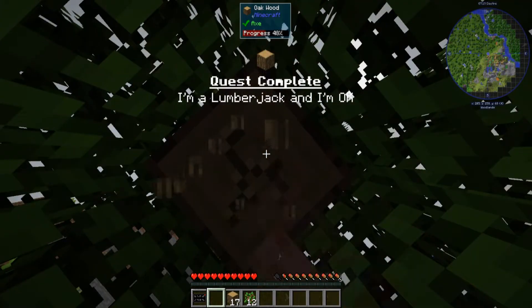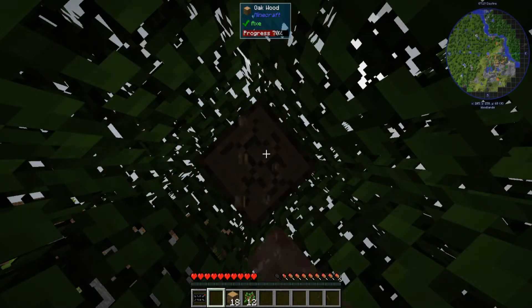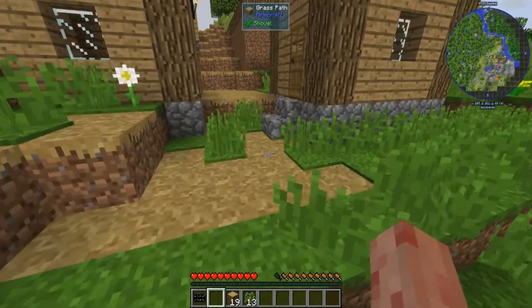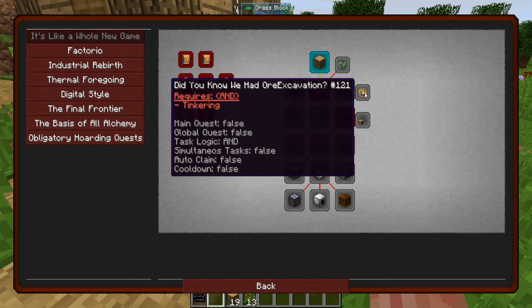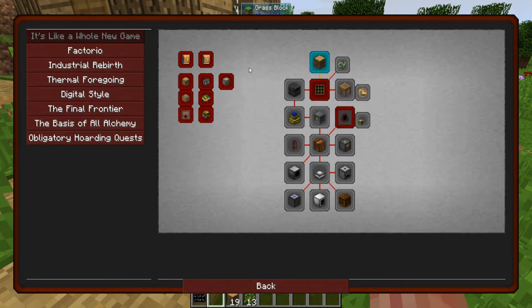Quest complete! I forgot we needed 16 logs. So I have vein miner on it, it's helping me — I'm mining and breaking trees super fast. And then I go into the quest book and right here this quest has ore excavation. Ore excavation is a mod that basically acts like a vein miner unlock — you craft these items and it acts like vein miner.